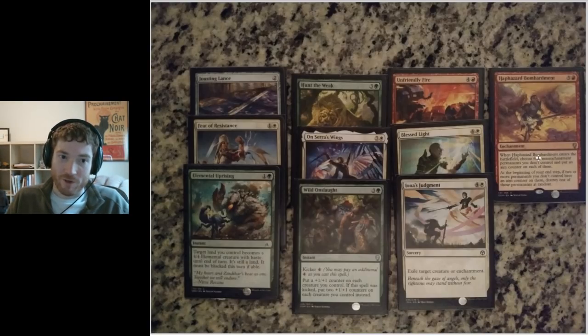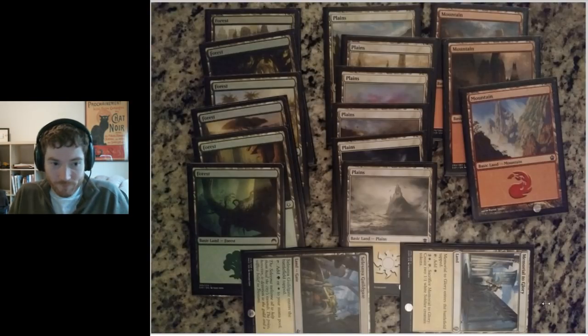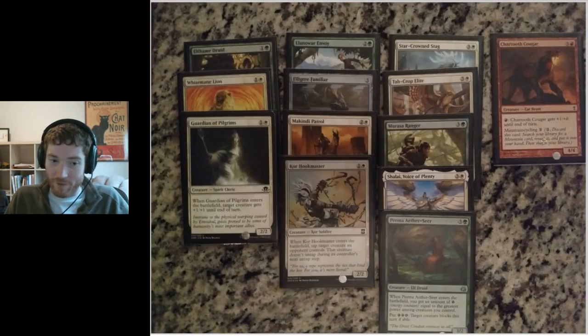Haphazard Bombardment will kill three of the four targeted permanents, but takes about four turns to do it. The mana base was pretty straightforward — six forests, six plains, three mountains, a Memorial to Glory, and a Selesnya Guildgate. That ended up being seven sources of green, eight sources of white, and three sources of red. And since that creature had mountain cycling, effectively four sources of red.